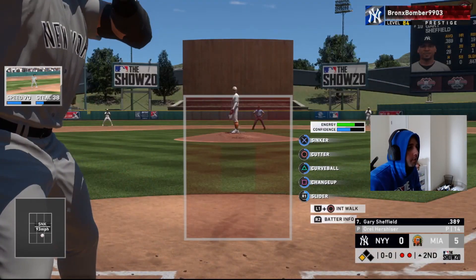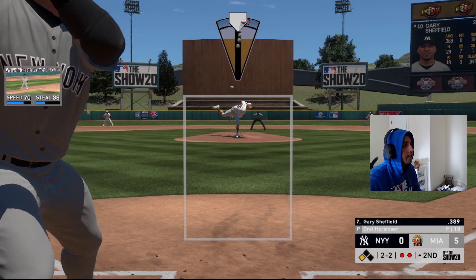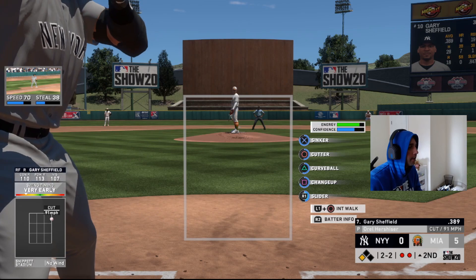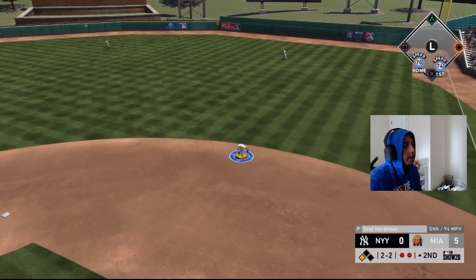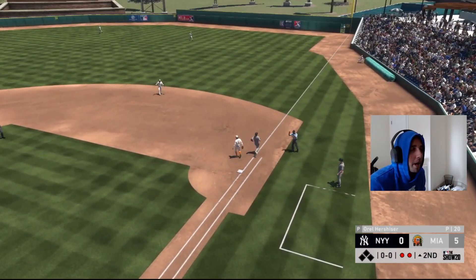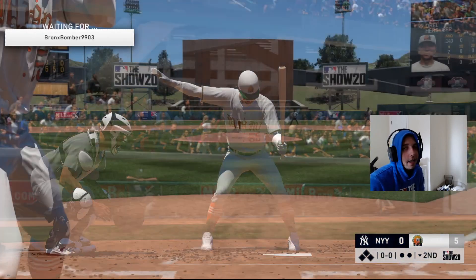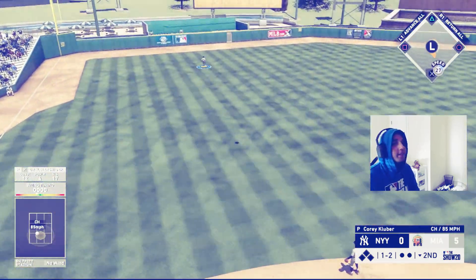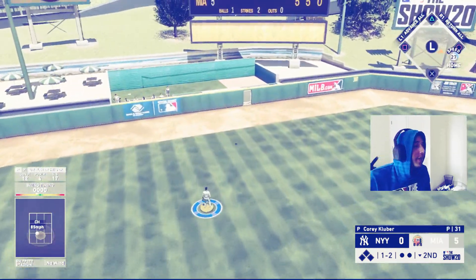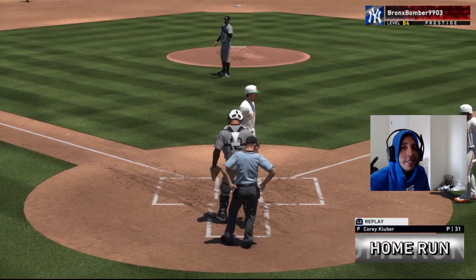Sheffield coming up — not a bad pitch, then a cutter middle away, then sinker low and in. He hits it hard to the second baseman — Cano bobbles it but keeps it in front, and Gary only has 74 speed so that's an easy out. No runs allowed. Then Hershiser comes up and we go no-doubter — 6-0 lead!